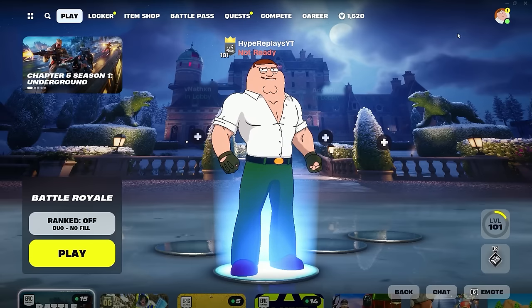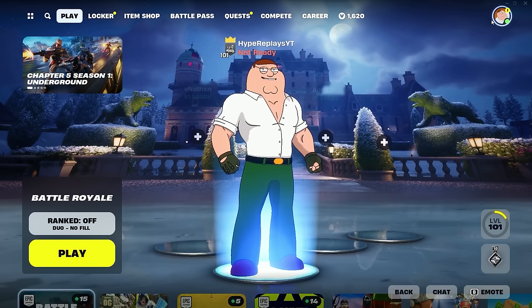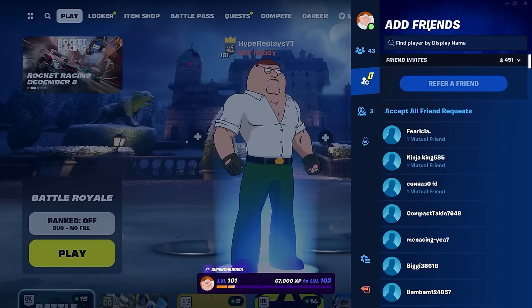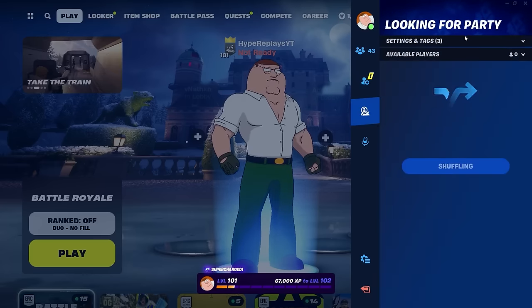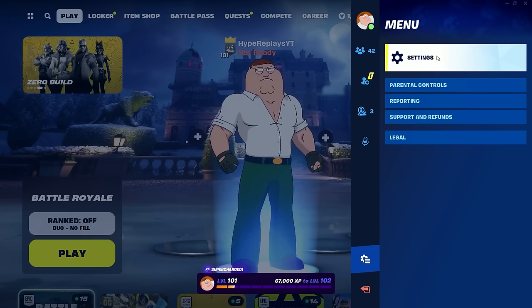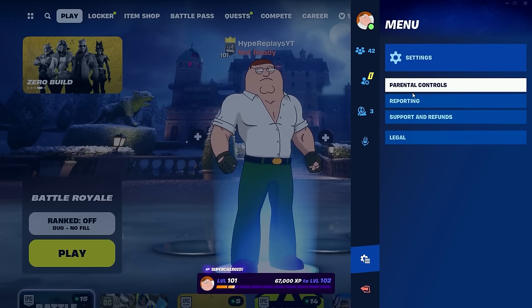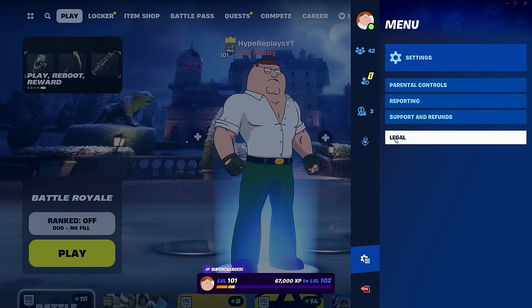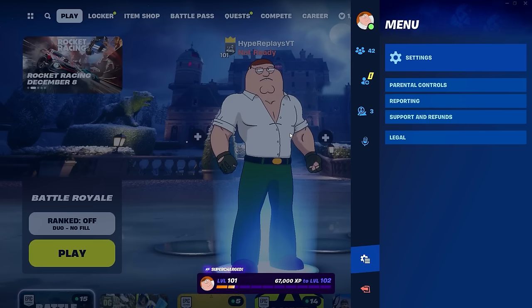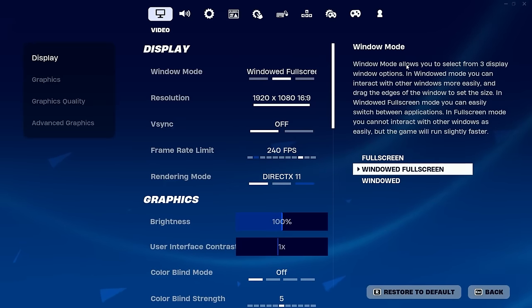Go to the top right until you see your player skin icon and click on it. Once you've clicked on it, you'll see your social tab, add friends tab, looking for party tab, voice chat tab, and the menu tab with settings, parental controls, reporting, support, refunds, and legal. To get two-factor authentication, click on the settings icon.